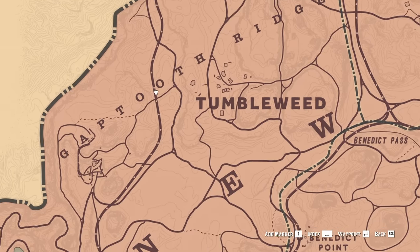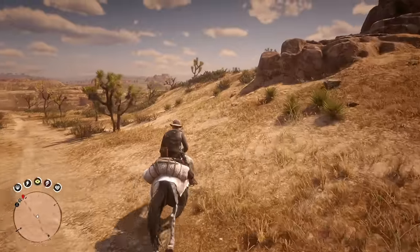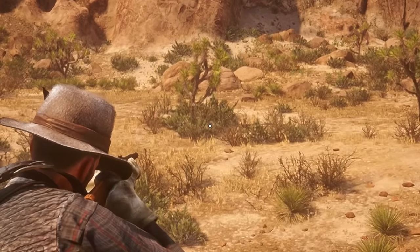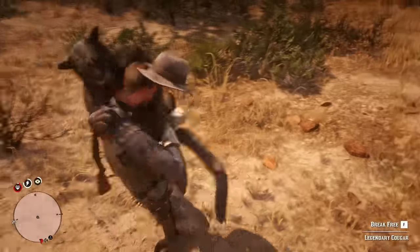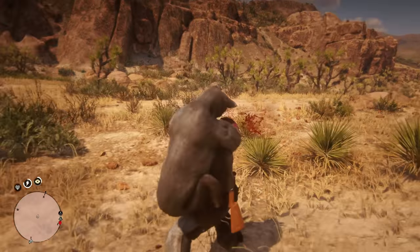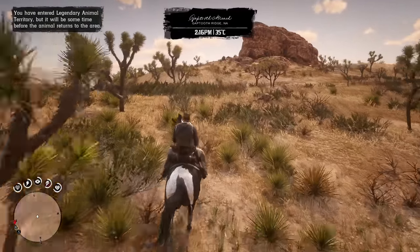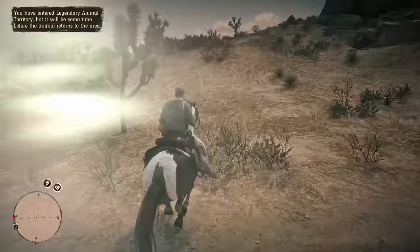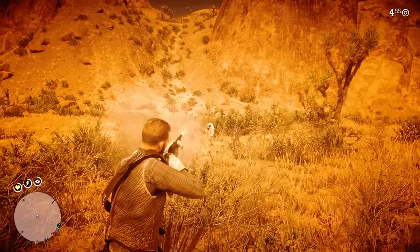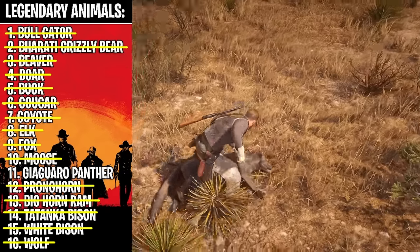So next up is the cougar, which is around north of Gaptooth Ridge right here. Hopefully we can find it easily without struggling. Oh, to the left — I saw it for a second. There's blood. Oh, there it is. Let's call him — he'll run over to me and then we can take the shot. Oh, he's definitely seen me. Why did I put the gun away? I'm dead. Anyway, let's try and hunt this legendary animal again without dying. I'm not messing it up this time — there it is. Finally, the cougar has been caught.